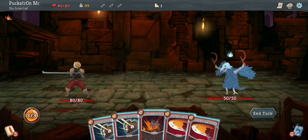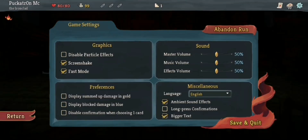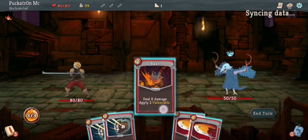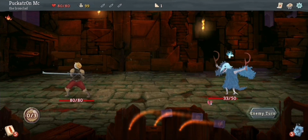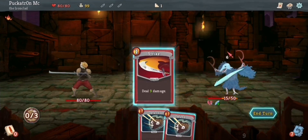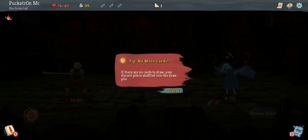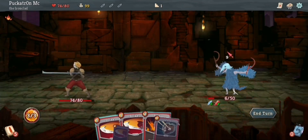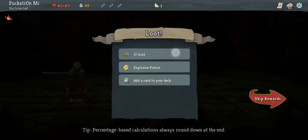So we're fighting a Cultist here. The first thing we're going to do is put it on fast mode. All the other settings are kind of how I like them. So we're going to use a Bash that hits him for eight and puts the Vulnerable condition on, so they take half again damage — that Strike card that's normally six becomes nine. I'm going to take the punch in the face for six, and then next round I should be able to kill this Cultist very easily. There we go, and we'll use the Bash — eight damage, and the Cultist is dead.